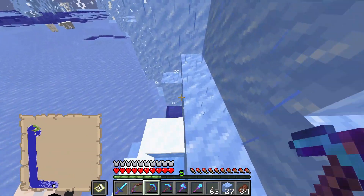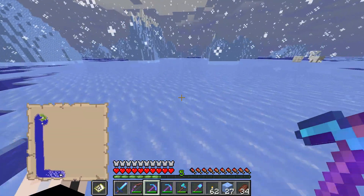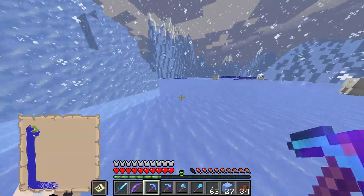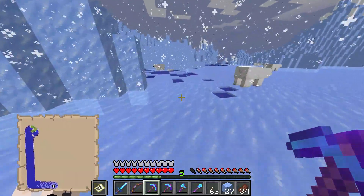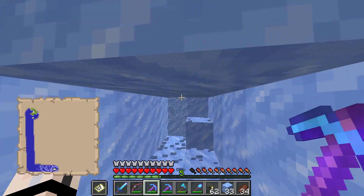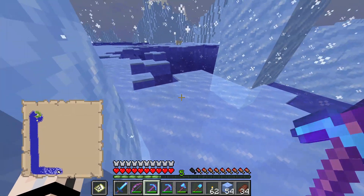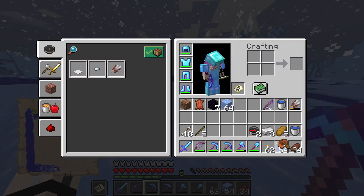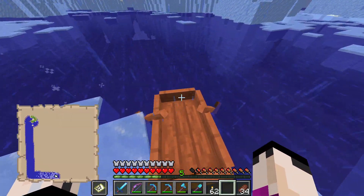Oh, there's snow — I was wondering why it wasn't snowing. Oh, there's blue ice! Let's just get past these polar bears. Oh my gosh, they're everywhere. Please don't hurt me. So that's some blue ice — I think it's all packed ice. I really don't know how many drowned are around in an ice biome. I don't do too much in ice biomes, so I don't know a whole lot about them.